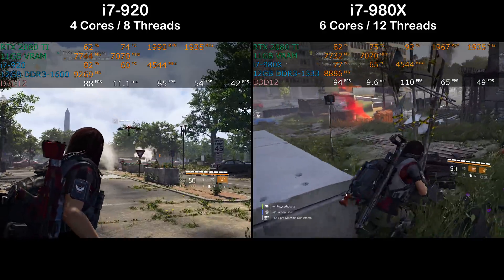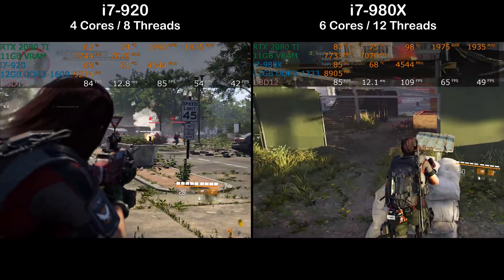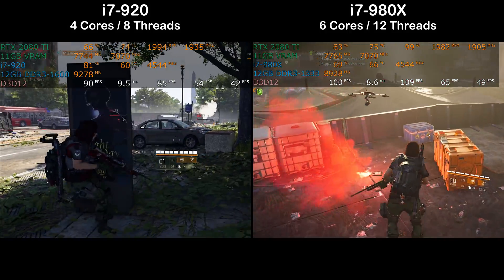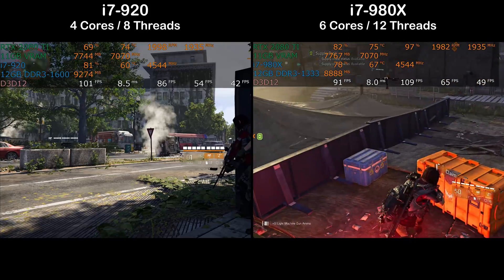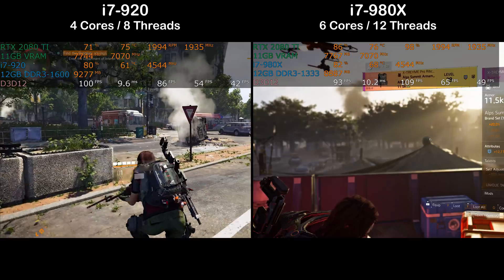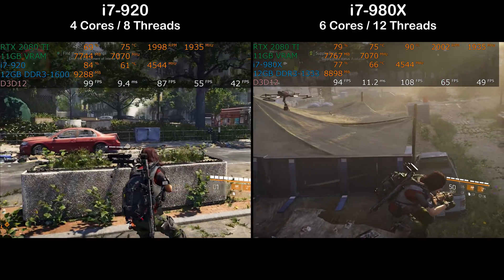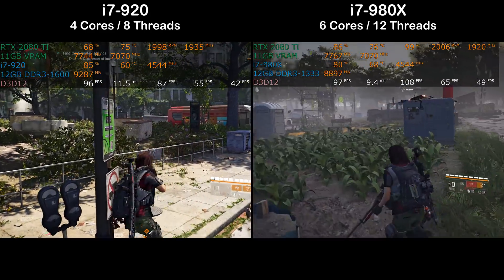Either the temperature reporting isn't working right — possible since I'm going off motherboard reporting without an external thermocouple or FLIR camera — or these old CPUs just run cool. This is an ASUS P6 motherboard, a mid-range board for the i7 920 back in the day. Compare that to today where even with a hundred-dollar cooler you're still pushing 90°C-plus on modern chips.